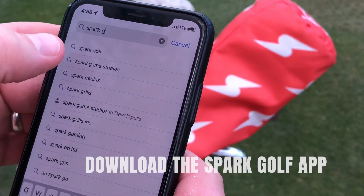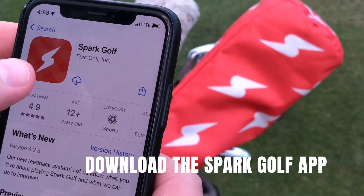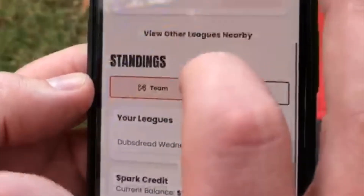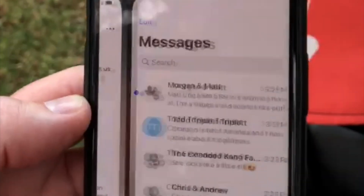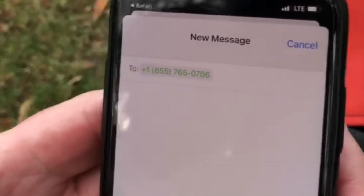If you haven't already, please make sure to download the Spark Golf app for your phone. You'll need the app to keep score on the course and play Spark Golf throughout the season. If you ever have a question or need help, please contact Spark Help from the app. You can email, text, or leave a voicemail. We take pride in responding as soon as possible.